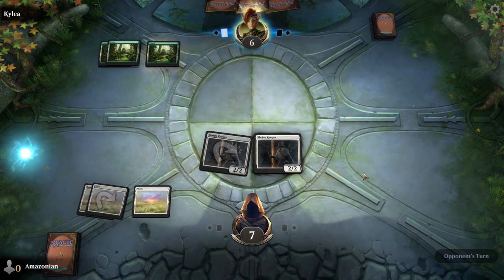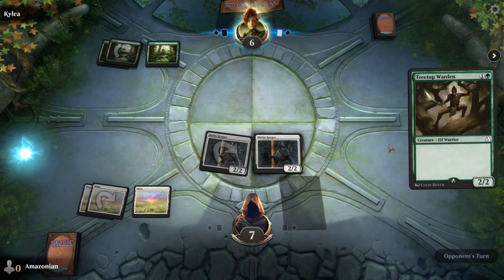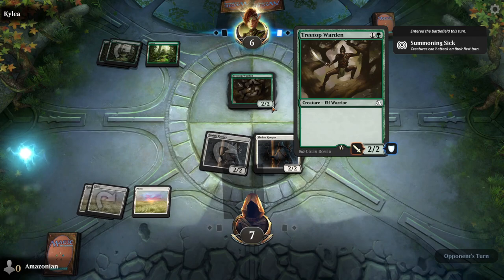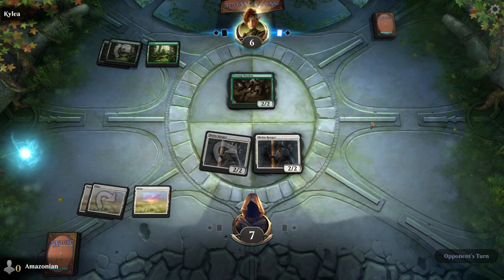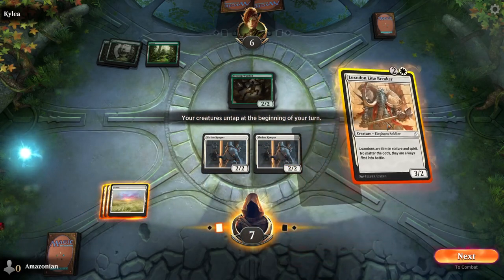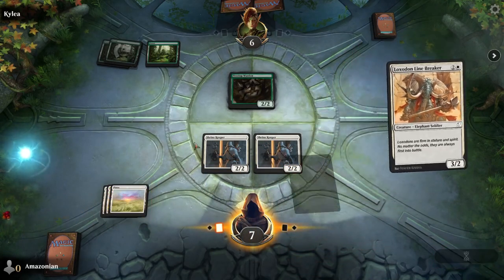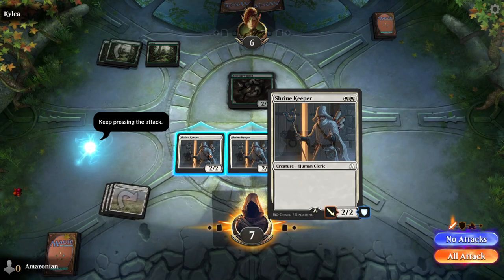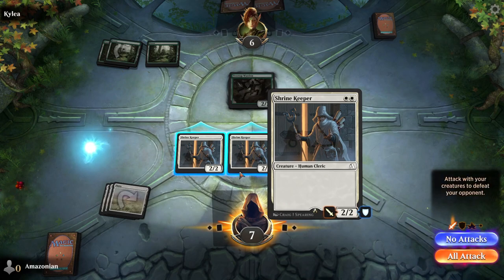So far our opponent hasn't played a creature, so here they're going to play their first — the Treetop Warden. Like our creatures, this also has two power and two toughness. Just as you can have attackers, you can also have blockers. Our creature tapped last turn because it attacked, and it untapped at the start of this turn.